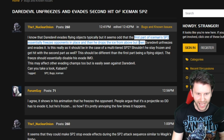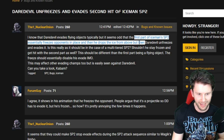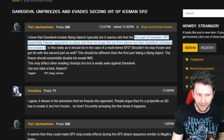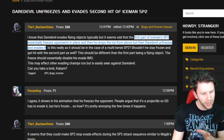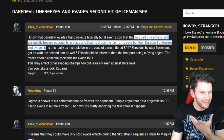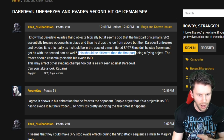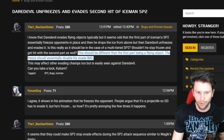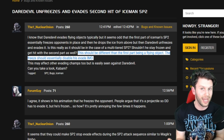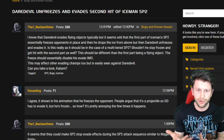Nuclear Onion says the first part of Iceman's SP2 essentially freezes the opponent in place, then he drops ice from above, but Daredevil unfreezes and evades it. That goes along with Daredevil's special ability. However, he argues that the first part being a flying object should essentially disable Daredevil's evade - which is a good point to counter it. We need to put that into practice and see it in this video.